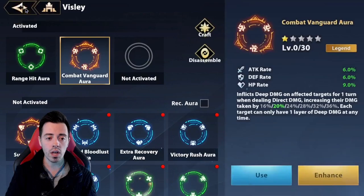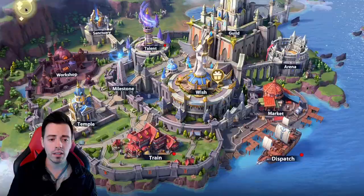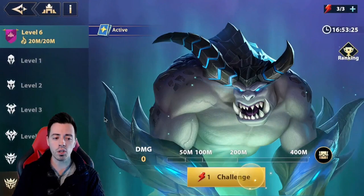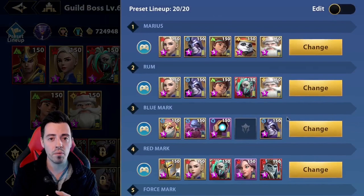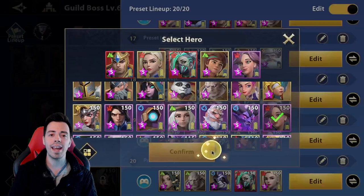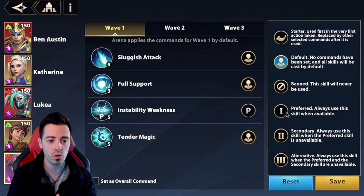My Veasley can provide a 50% crit rate buff to my Lukia — she gives it to the highest attacker in your team. So why is Veasley so great for this kind of content? She can lower the resistance of the boss by 50%, same thing as Nicolas does, but on every hit, so it's better. Also she can lower the attack of the boss by 40%, which helps a lot. This is a huge benefit to survive in guild boss number 6.